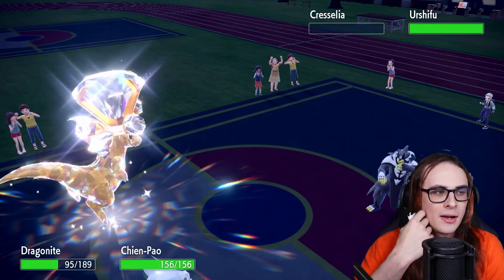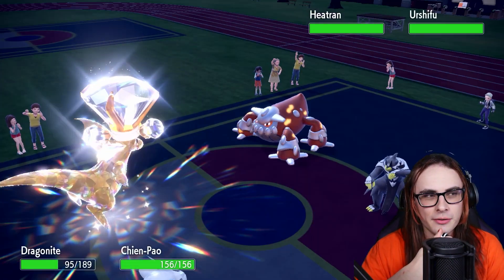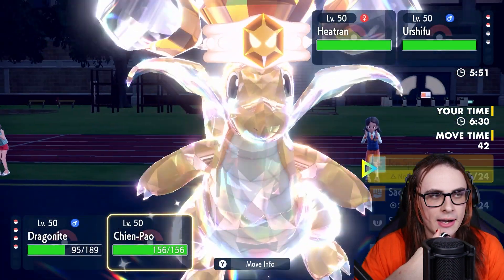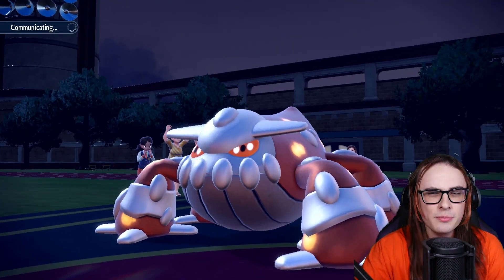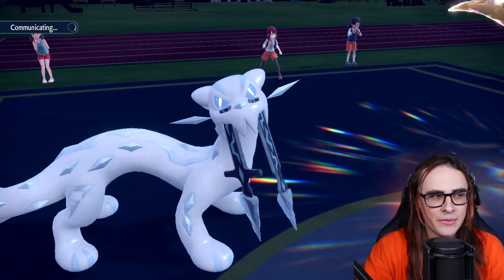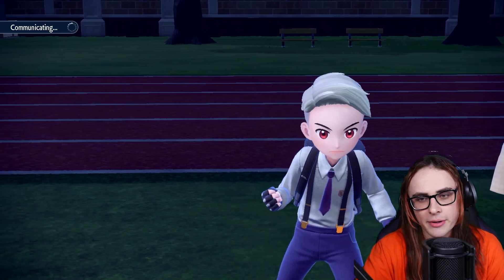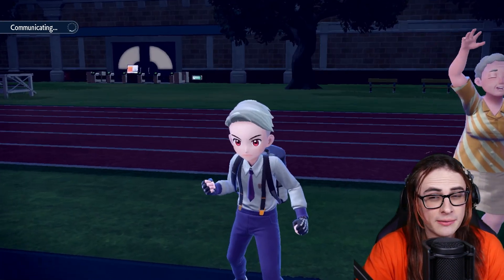Their Urshifu comes in — this does prove to be Rapid Strike, so I called that, and then Heatran's the other one. Heatran's fine, I don't care about Heatran actually at all — even if it's Scarf, it's not a big deal. They've already burned Tera. I'm just going to dual target Urshifu here, because even if this Chien-Pao has a sash — we technically didn't see a pop on Chien-Pao unless I'm blind — I'd rather not mess around with that. So we're just going to pick off the Urshifu. If they Detect, so be it. Samurott should clean up, because Samurott's like the only one that actually kind of counters Urshifu here.